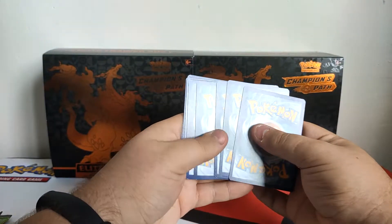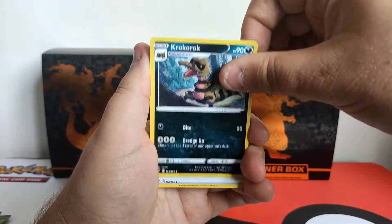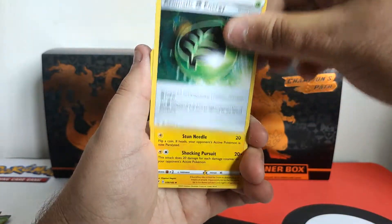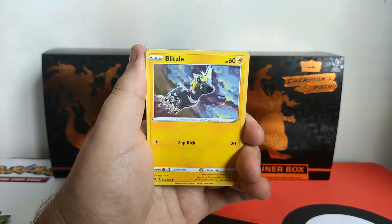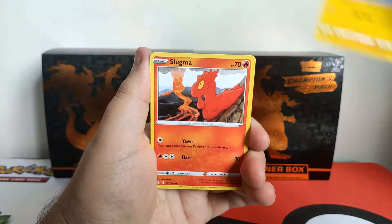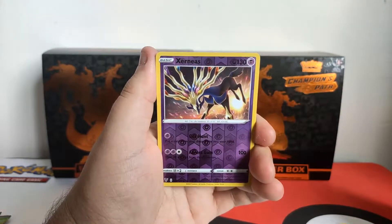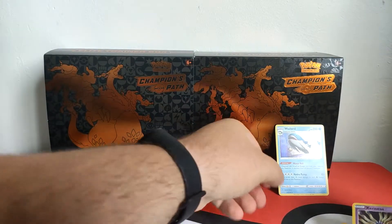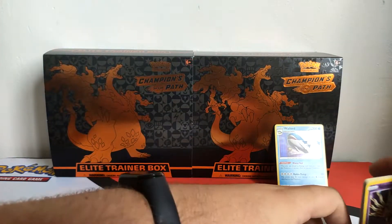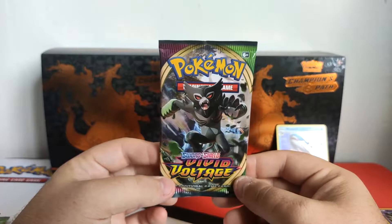Alright, first pack: four to the front. We've got aromatic grass energy, Garbodor, Galarian Meowth, Togedemaru, Blitzle, Slugma, Alolan Dugtrio, a reverse Xerneas, and our rare is a Wailord hollow. Well, first pack magic — kind of, not really. It's all good though.